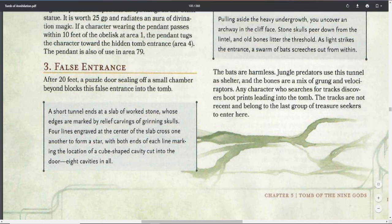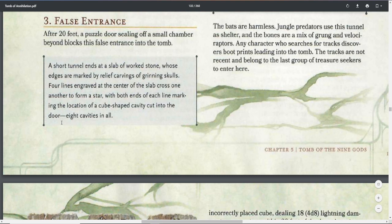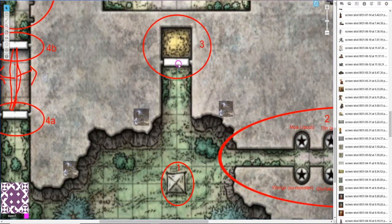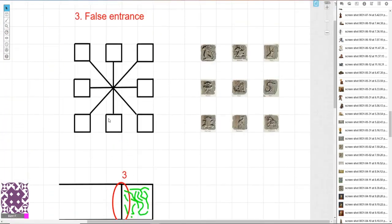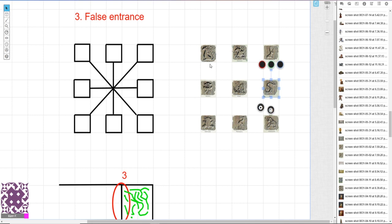Now let's discuss number three: the false entrance. A short tunnel ends at a slab of worked stone whose edges are marked by relief carvings of grinning skulls. Four lines engraved at the centre of the slab cross one another to form a star, with both ends of each line marking the location of a cube-shaped cavity cut into the door - eight cavities in all. Your characters have to use puzzle cubes, inserting them in such a way that all the gods oppose.